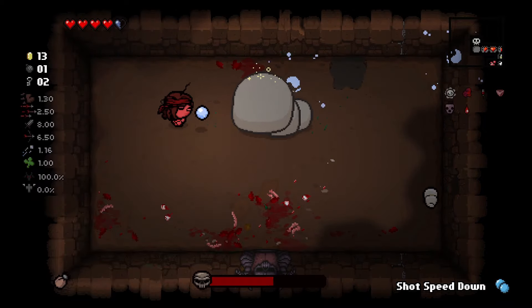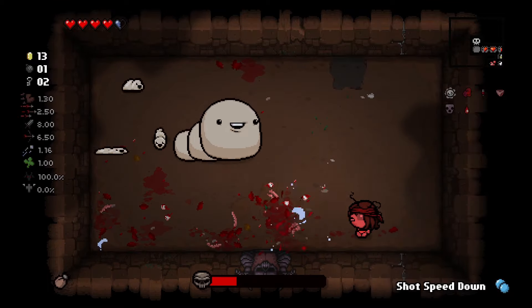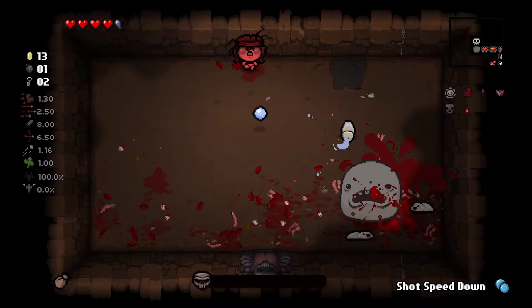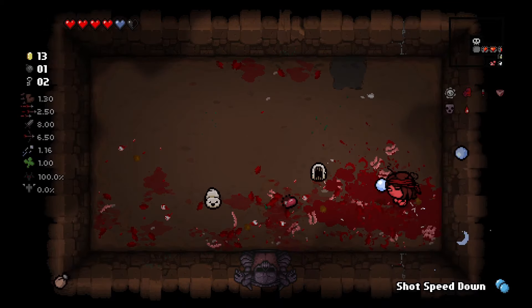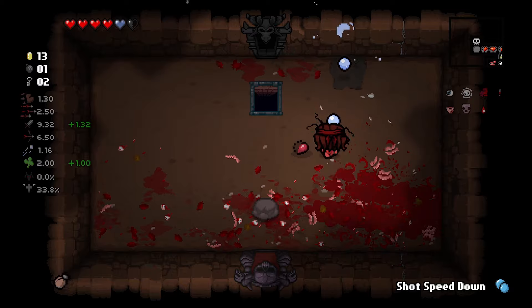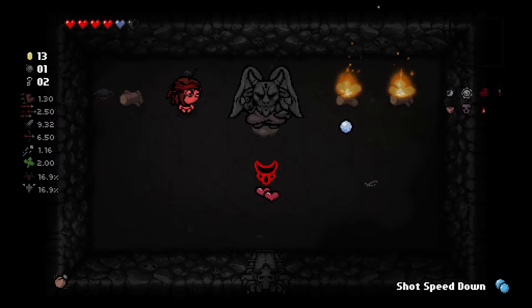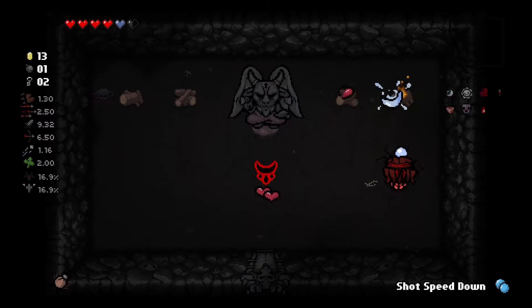Easy win, didn't get hit. There's a black heart — it's blinking, getting faster. Glass eye — damage and luck up. Devil room! I need to make three deals. Why didn't mom giggle? Oh, that scared the heck out of me — I don't know what that is. I'm going to risk it.